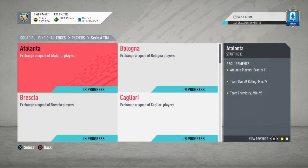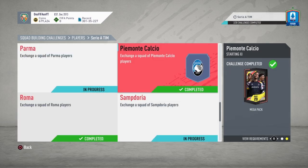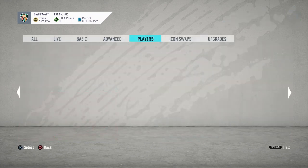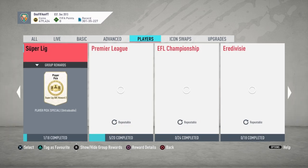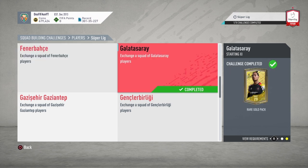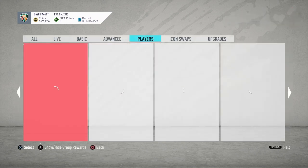From Serie A, there's two you're going to want to do: first is Juventus, which gives you a PM Multicalcio mega pack, a 35k pack; and then Roma, which is a rare gold pack, 25k pack. And then there's one from the Super League, which is Galatasaray — it's a rare gold pack, 25k pack.